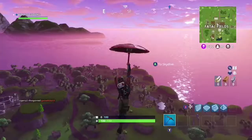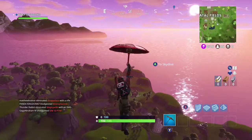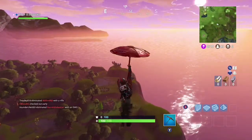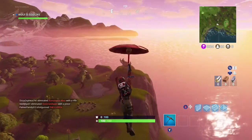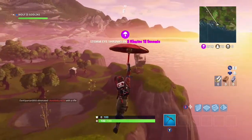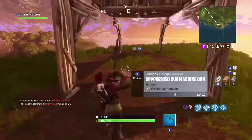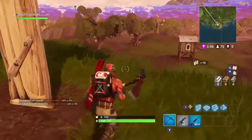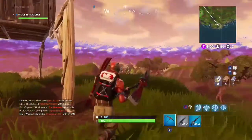Moisty Mire, plain and simple. Coming up on Moisty Mire right now. If you can't see this big crab and you're telling me you don't see this — come on, son. It's pretty simple. So to recap: the llama is in Junk Junction, the fox is at Wailing Woods and Lonely Lodge, the crab is at Moisty Mire. Plain and simple.